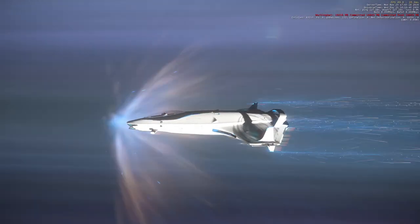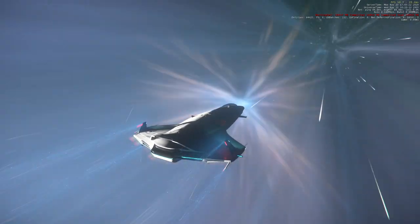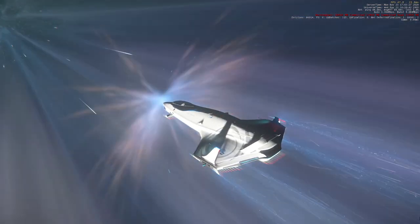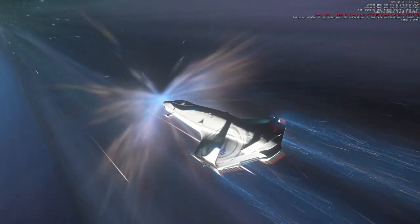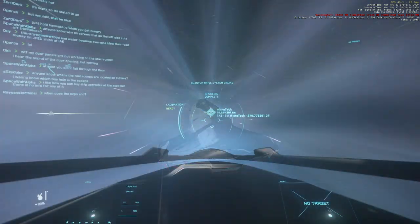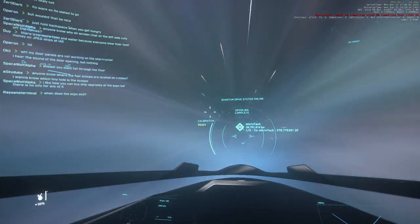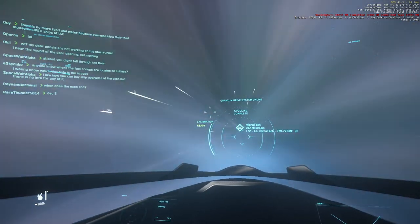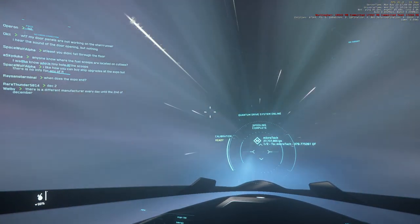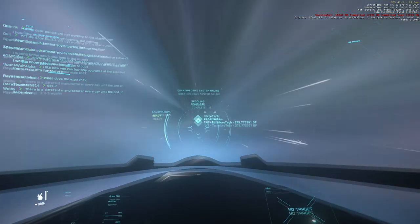The 100i is sleek — certainly sleeker than the previous starter ships. I sort of don't approve of that actually. I feel like starter ships should be clunky and very utilitarian. On the smaller quantum jumps sometimes the star colors will streak and get smudged into a rainbow spectrum. You can sort of see the stars streaking in the background.